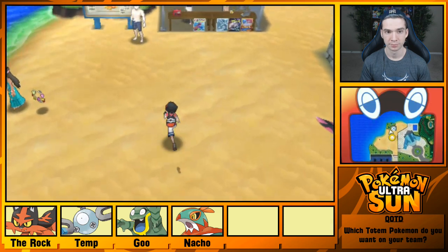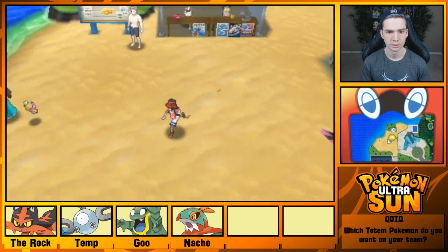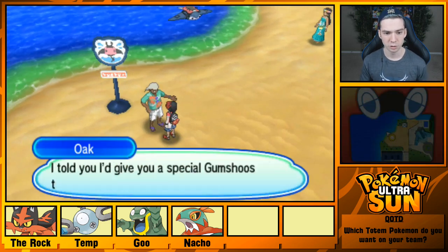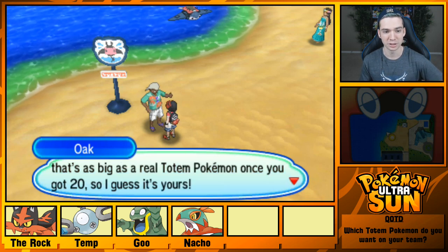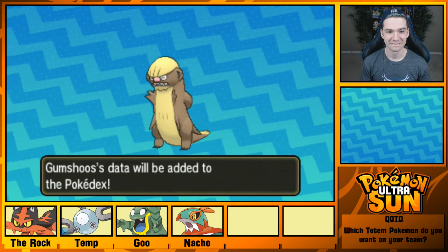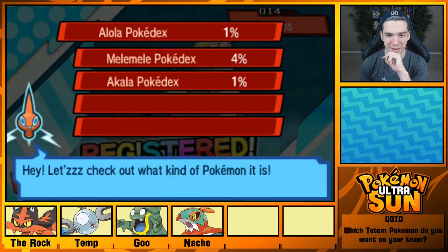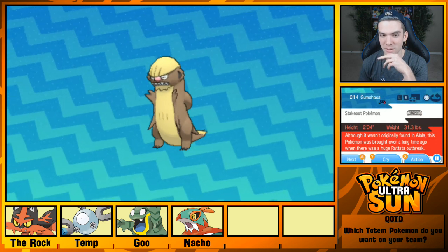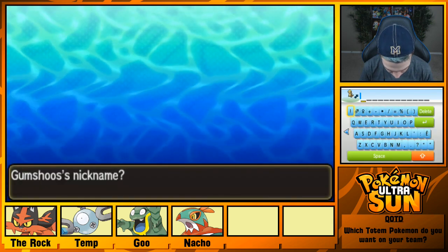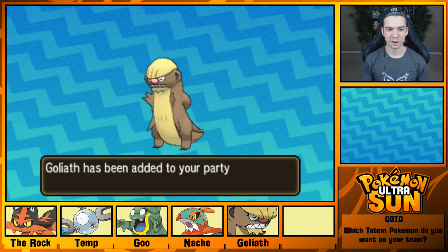I don't see Samson Oak at first, but there he is. He says he's been hoping to see me again — as soon as I collected 20 Totem Stickers, he told me he'd give me a special Gumshoos as big as a real Totem Pokemon once I got 20, so he guesses it's mine. Alright! Totem Gumshoos! This is awesome! This is so cool. I want to use it in a battle, though I'm not going to use it on my main team. We'll call him Goliath.